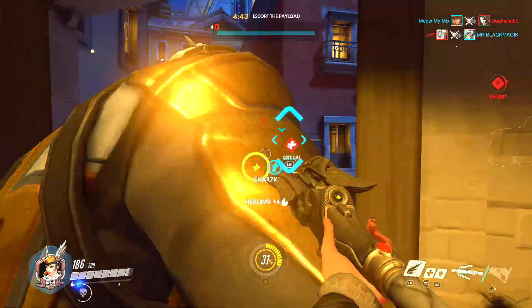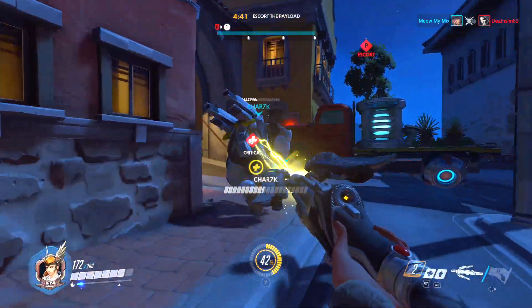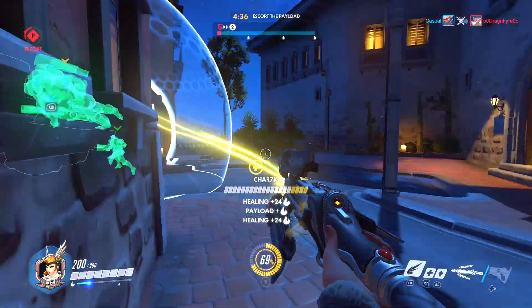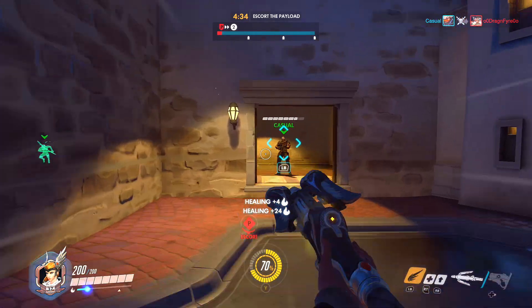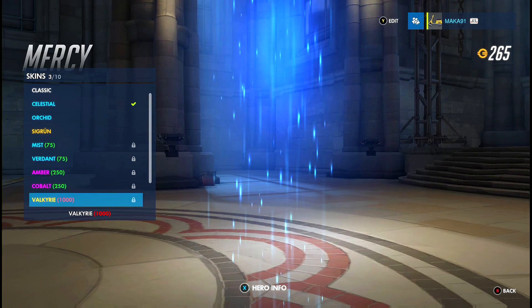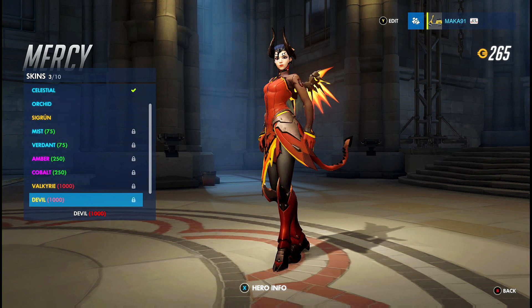Mercy has a couple of movement-related abilities as well as her staff that has two modes, a blaster pistol, and the ultimate to resurrect fallen teammates. She also has four legendary skins which are Sigrun, Valkyrie, Devil, and Imp.